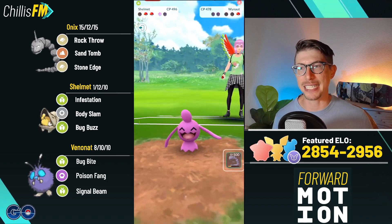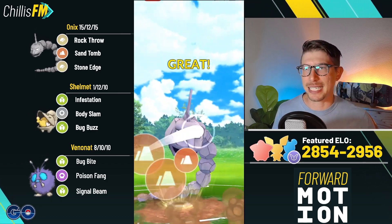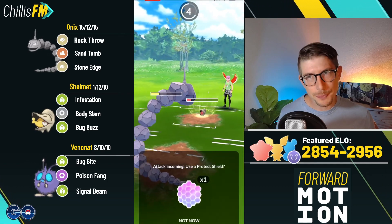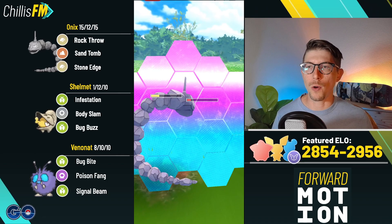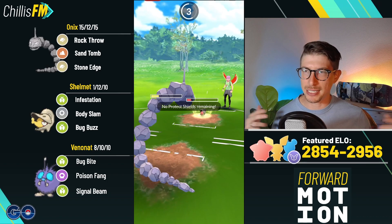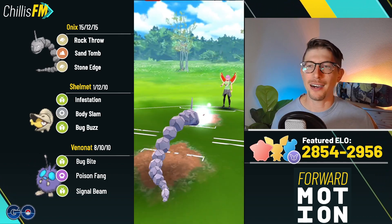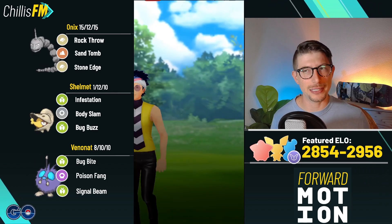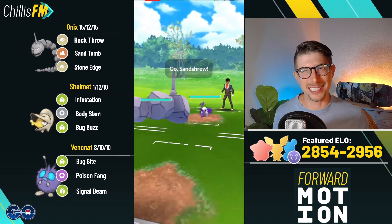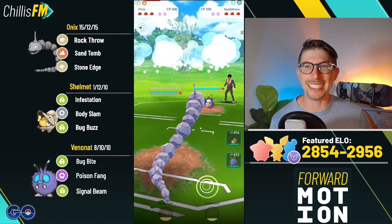We're going straight for Bug Buzzes here doing massive super effective damage to the bulky Whynot, putting them deep into the red. We tank the next Mirror Shot since their Shelmet is loaded, and we only need to make it to another Body Slam to take out Whynot. All they have left is their Shelmet. I swap out into my Onyx with Sand Tomb ready — in hindsight I probably should have just gone for Smackdown since Sand Tomb did basically nothing. I can comfortably shield up and Onyx tanks with its nice bulk.